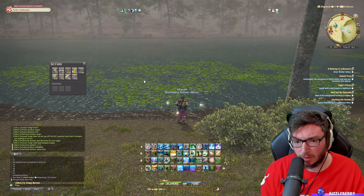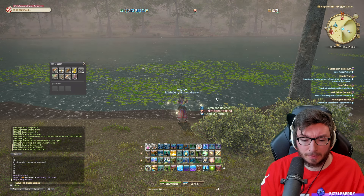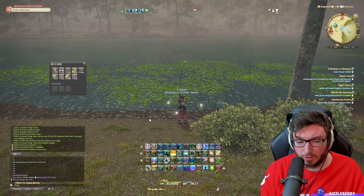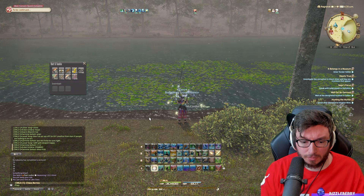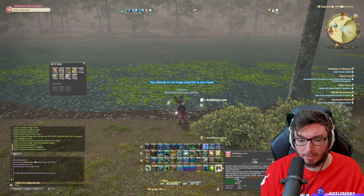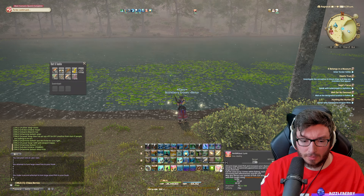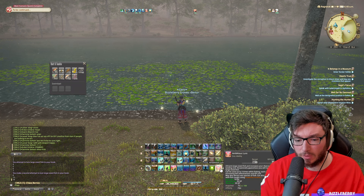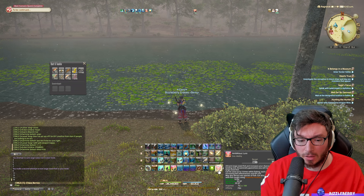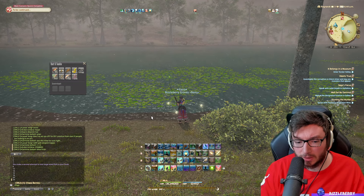Let me show you one little trick if you're level 100 and going for this fish. Pop the Patience buff, consume some GP with a high cordial, and then use Ambitious Lure to avoid seeing the single-exclamation-mark fish, which does sometimes come through. There — we've skipped the one-exclamation fish. If you're struggling with those little grubs coming through, use Ambitious Lure to bypass those pesky single-exclamation-mark fish.